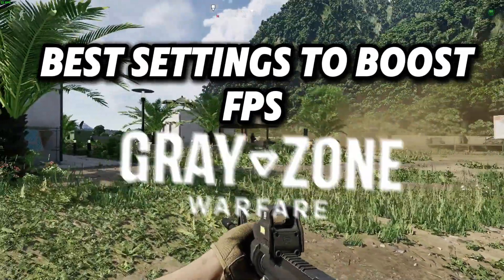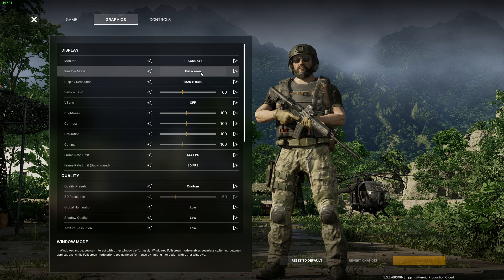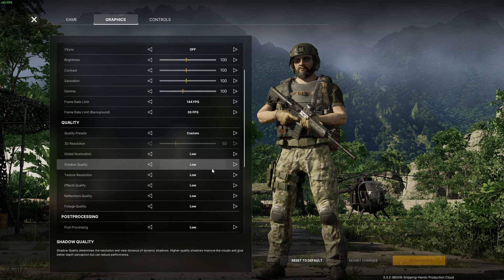Here's the best settings to boost your FPS in Greyzone Warfare. Go into your graphics settings, turn on full screen, turn off V-Sync, set your FPS limit to match your monitor, scroll down, and put all of these on low.